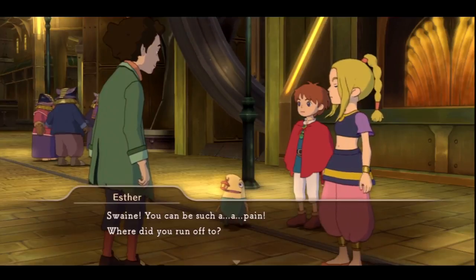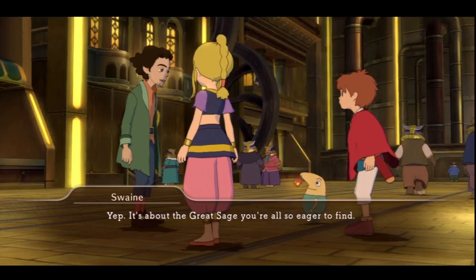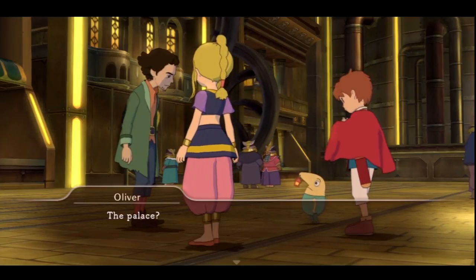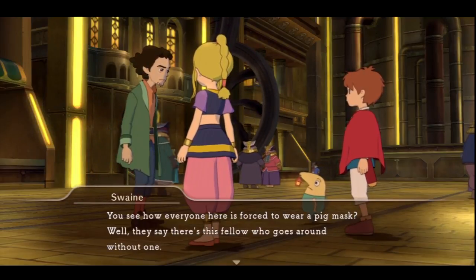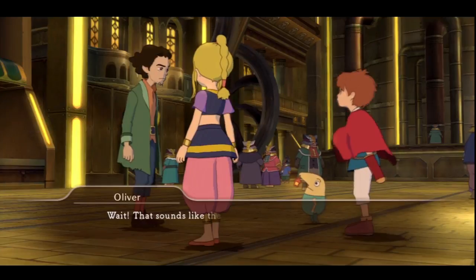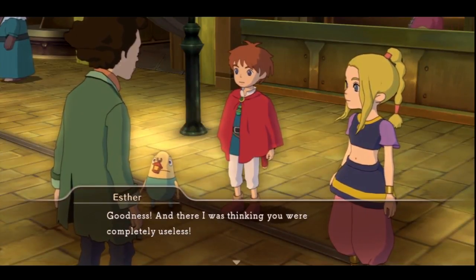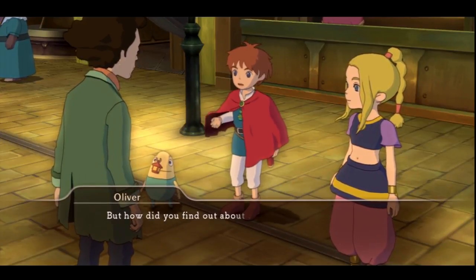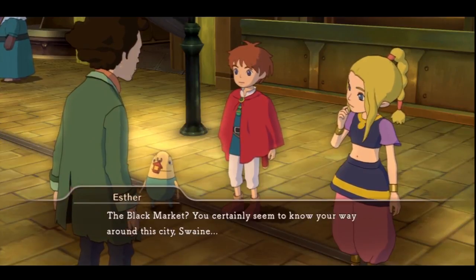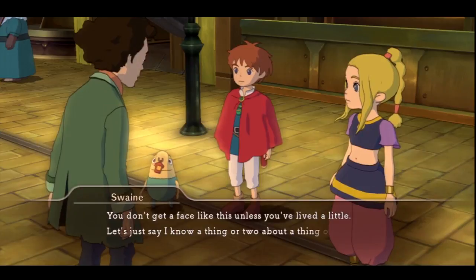Swain, you could be such a pain. Where did you run off to? I had some business to take care of, and a little bird told me something that just might interest you. It's about the great sage Yarl. Well, come on — where is he? He's in the palace. And you see how everyone here is forced to wear a pig mask? Well, they say there's a fella that goes around — he calls himself the prince's servant, and they say he's a young chap with long hair and fine features. That sounds like the boy in the picture we got from the Khalifa. And there I was thinking you were completely useless. But how did you find out about this, Swain? Oh, it was just something I overheard while I was wandering through the black market. The black market? You certainly seem to know your way around the city. Me? No, no — never been here before in my life. I've got a good nose for leads is all. You don't get a face like this unless you've lived a little — let's just say I know a thing or two about a thing or two.